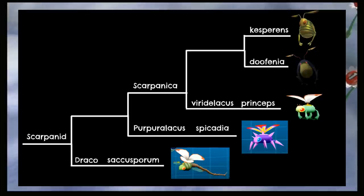Next up are the Scarponids, one of those families that Hey Pikmin did a surprising amount of expansion for. This family has three genera, with our first split separating the Draco genus, as it's the most different looking and acting. The next split separates the Perperalkus genus, as it can't grab anything and simply attacks with spikes. Finally there's the Scarponica genus, where we split the Coppeller and the two Snitch Bugs.